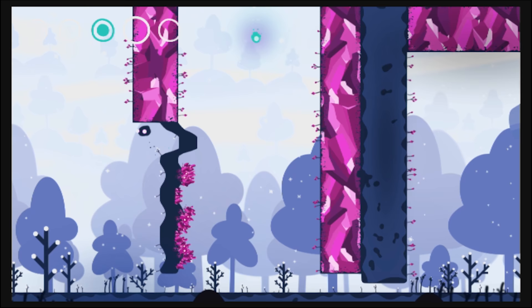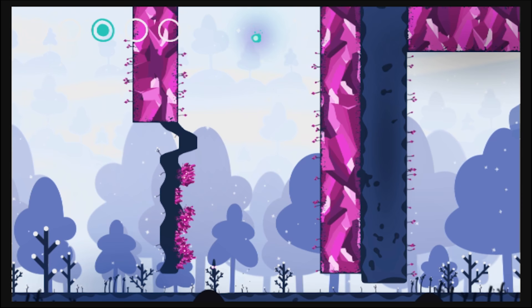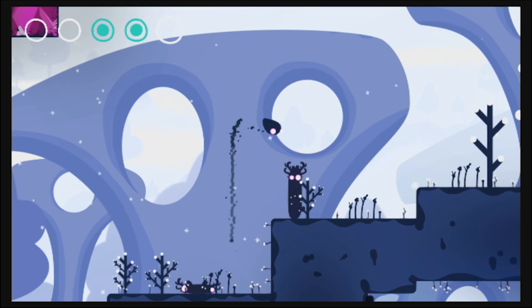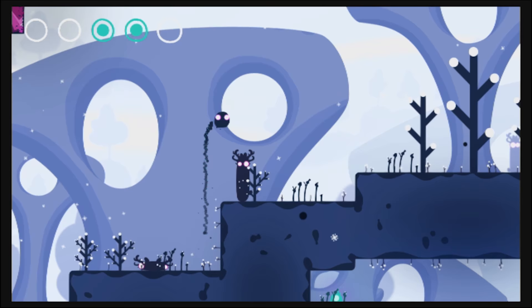Semblance could occasionally get a little buggy, but a quick reset got me right back into the action. When I say buggy, I mean something along the lines of your blob character sometimes ending up embedded in a solid object that maybe it wasn't supposed to be. A quick reset will leave you right back on the same screen. Maybe some of the objects that you've moved have shifted back, maybe not. Not a big deal.